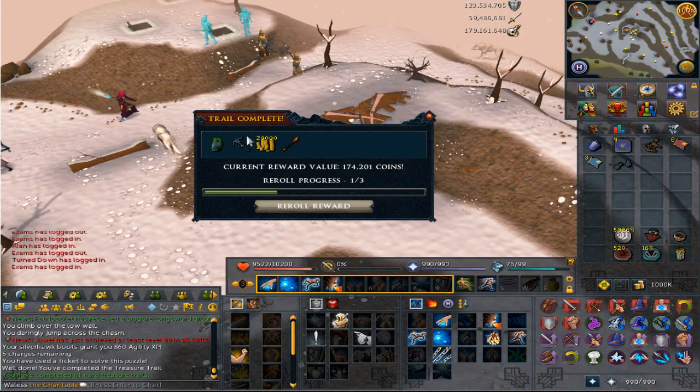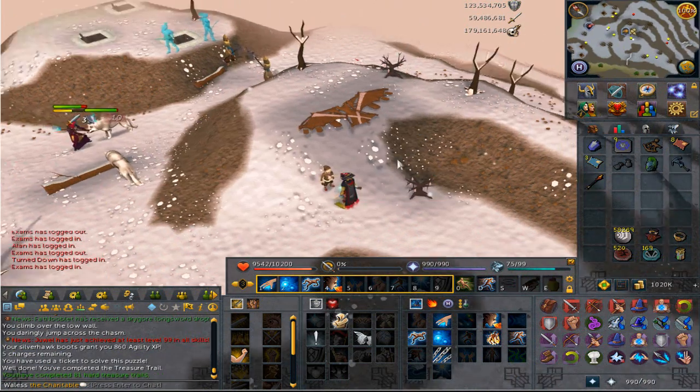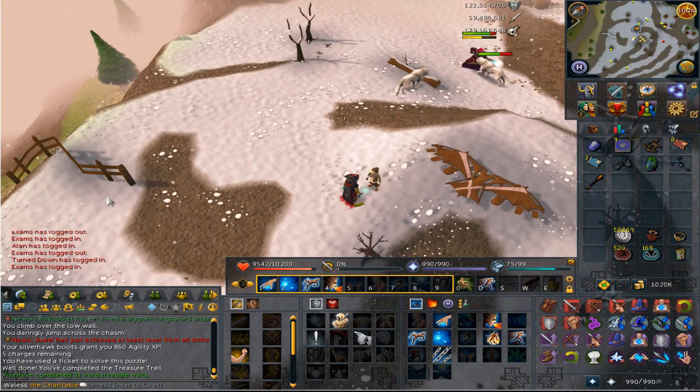The clue scroll gave me the reward straight away - we got a Gothic's full helm. 81 hard clues now, and I don't think I've got one of those so that's a new addition to the tab. Anyway guys, I'm going to bed now and going to sleep. I shall see you tomorrow after work for the Zamorak task.